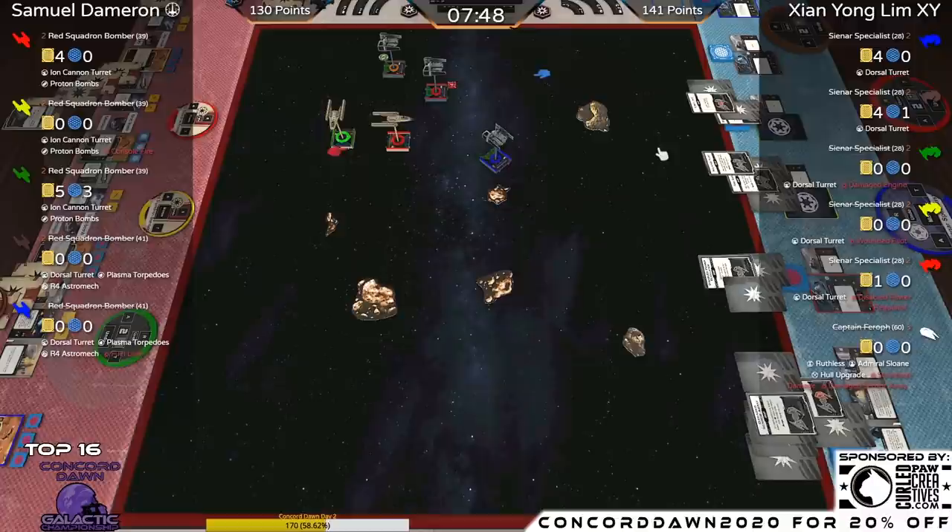Wait — Red TIE Aggressor is also dead! Score is 144 to 141. But when the bomb drops, it may not be dead yet — we have to assume they remember to drop the bomb. There's always a chance. XY needs to finish off one more Y-Wing or get half on the other one — Green is completely healthy.